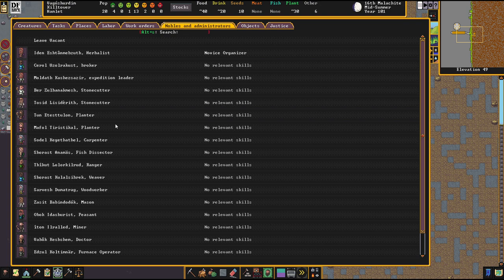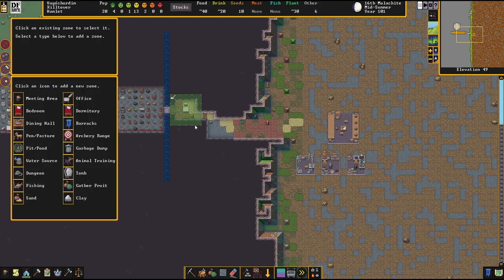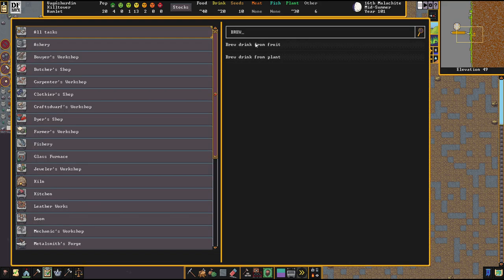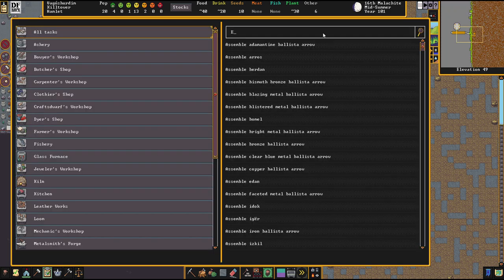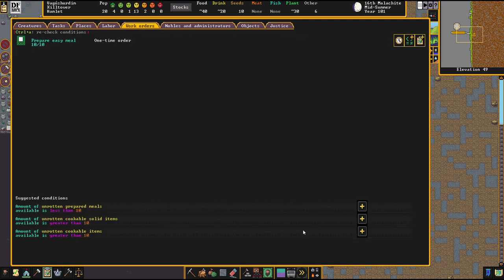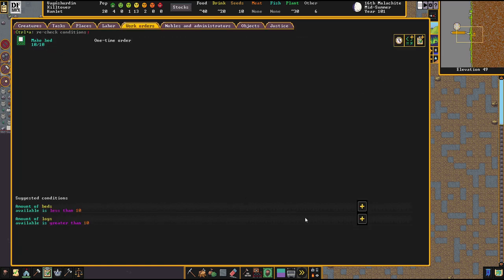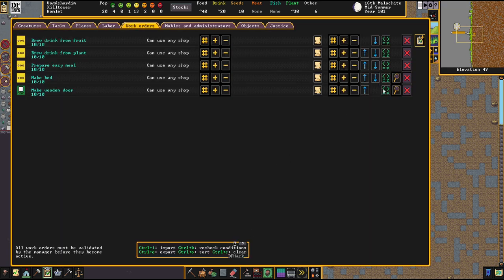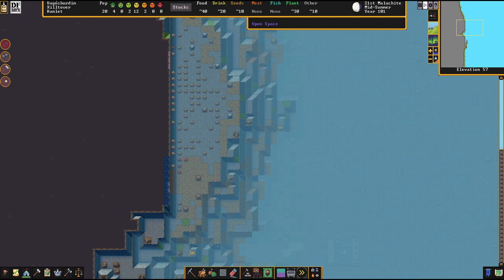This herbalist is a novice organizer — good enough for manager. Let's start building some manager jobs: brew drink from fruits, make some easy meals, beds, and doors. It's going to be a big cliff edge just dug into the mountain — it's going to look amazing.